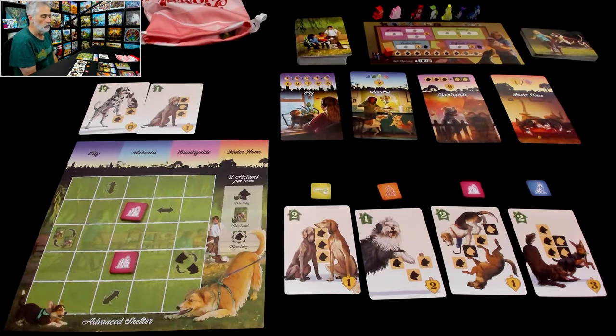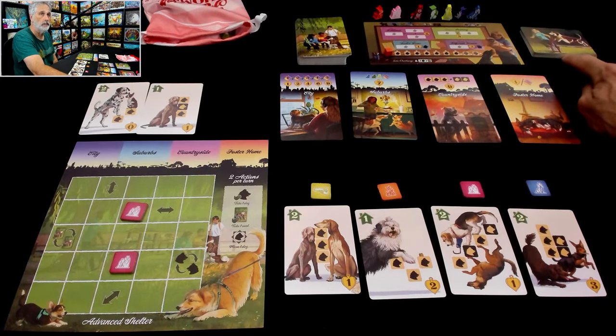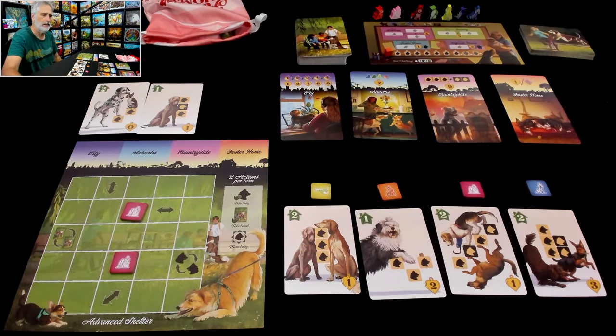I'm going to show you how it works today in a solo run through, which means instead of competing against my wife Jen, I am going to be worrying about this deck of cards that will stymie me every step of the way. And wish me luck. And don't worry, if you're curious how this plays as a multiplayer game, you're in luck because I've also, separate from this, filmed a two-player run through of the game. You can hit that I in the top right corner of the screen or follow the links down in the show notes if you would like to see how it works as a competitive title. Bear in mind, I'm only showing the standard version of the game in that run through, whereas here I'm showing the advanced version. So between these two run throughs, you're getting to see everything the game offers.